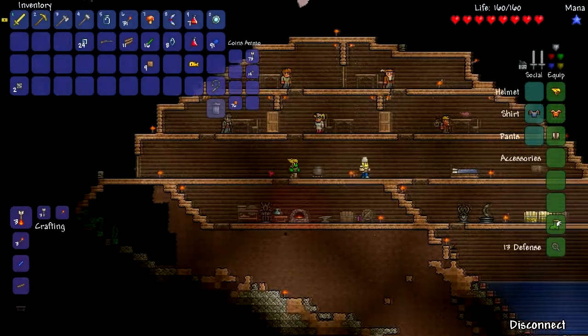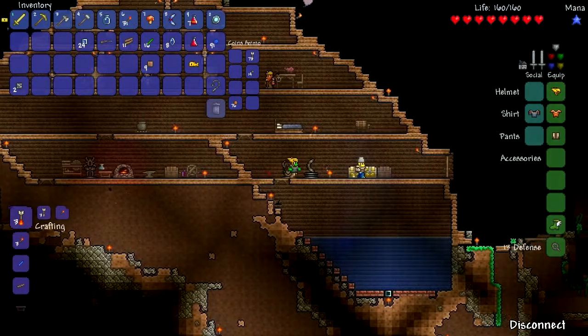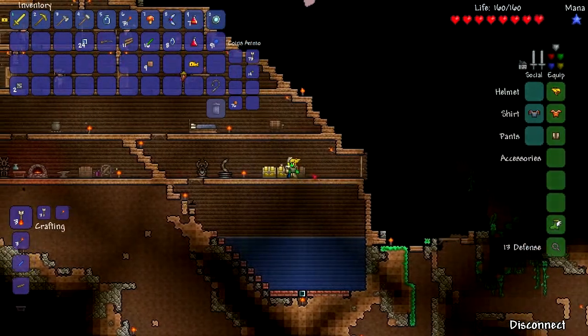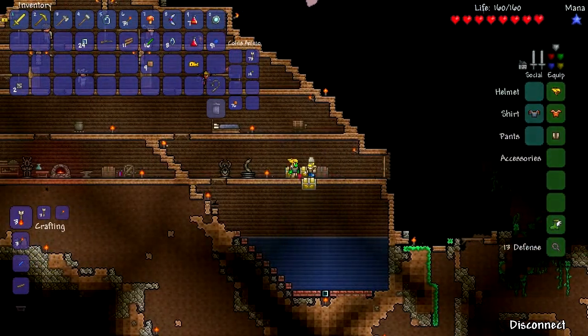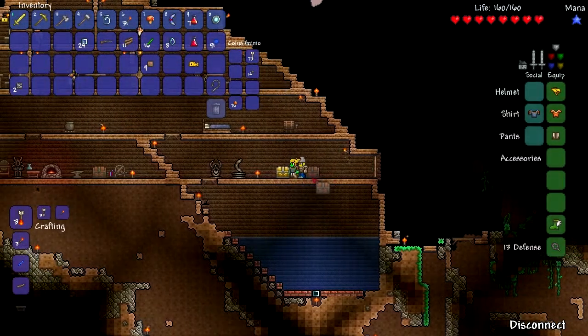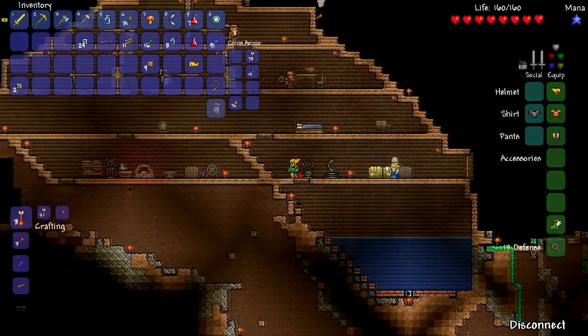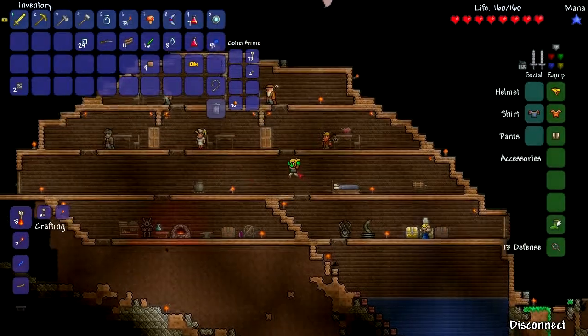I made a potion on my single player which grants you the ability to walk through lava and all that good stuff. It's quite good. Have you seen the Spelunker potion yet? Yeah, that thing's awesome. That thing is beast. Shows you where everything is, including chests and pots as well, which is quite useful.